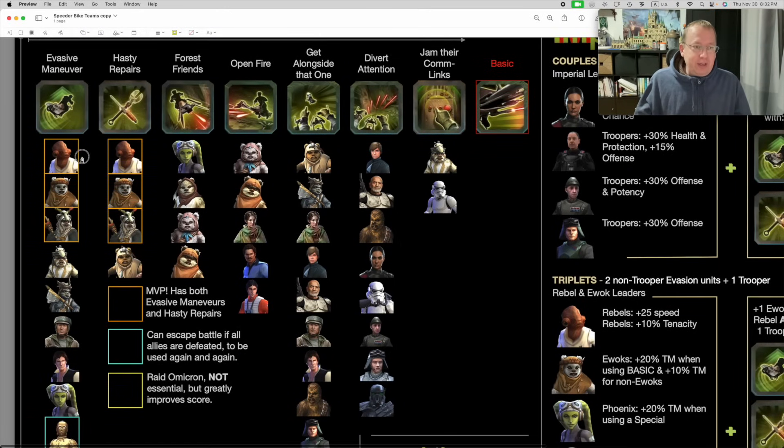I've got Akbar, Chirpa, and Elder here - and this is not a matter of bias. They are legitimately the MVPs of this event because they're the only characters that have both evasive maneuvers, which provides an AOE team buff of four stacks of evade per ally, and hasty repairs, which does three per ally - or I've got that reversed. Between these three characters you can literally every other turn, especially if your crit chance is high, go maneuvers, repair, maneuvers, repair, and your troopers soon hit for 90, 140, 220 damage and kill everything. Those are your MVPs.